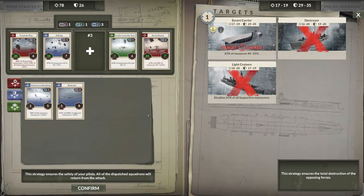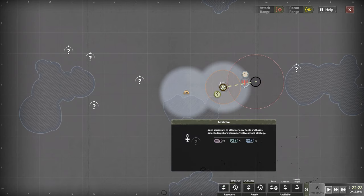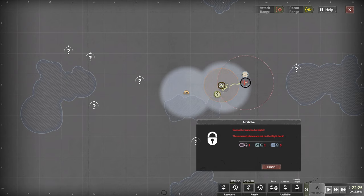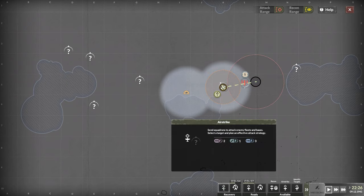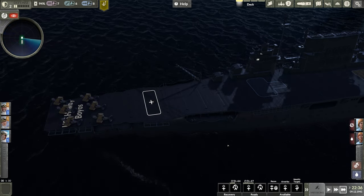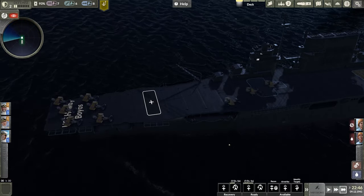This strategy will ensure the safety of all my pilots and the total destruction of their forces. We need one fighter, one bomber, three torpedo aircraft. We're going to have quite a few land, so we just need one more fighter, one bomber, three torpedoes — get one fighter off and then we're good. We can get these guys back, set up another attack wave, and hopefully destroy that carrier and go save the VIP off the island.